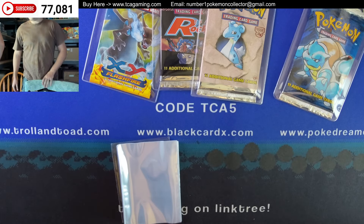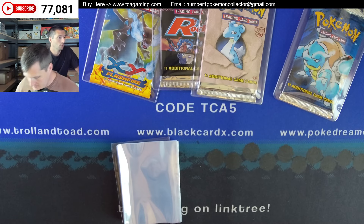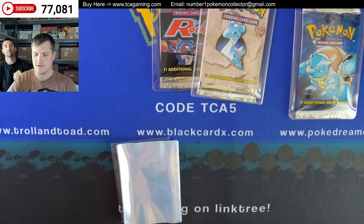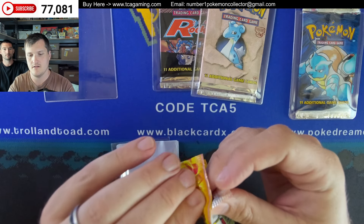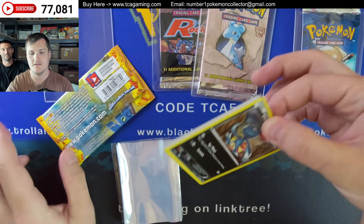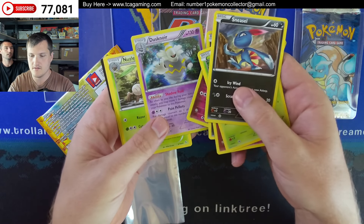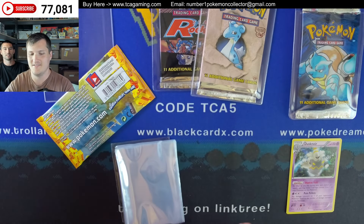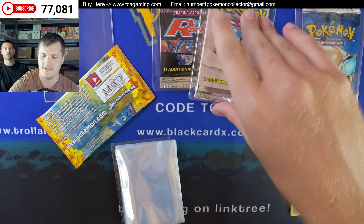Cody carefully opens the Flash Fire pack. He pulls what appears to be an Eevee — worth about 25 cents. It was a heavy pack though. They comment on checking for Master Ball holos in the Reverse Holo slot and discuss how prices have shifted. Moving to the Team Rocket pack next — if you don't get a holo in that one, it's fine. It's the 12th heaviest pack in the box, but Team Rocket has very close weights, so it could be light or heavy.